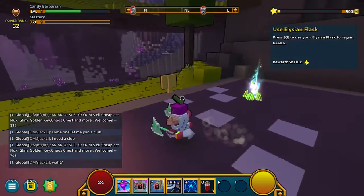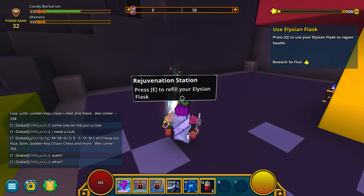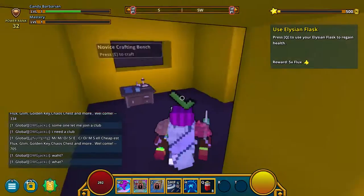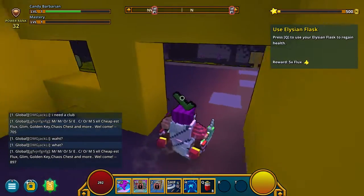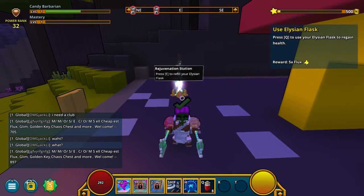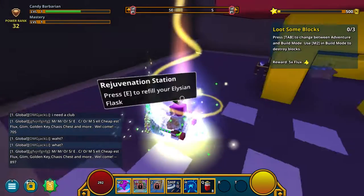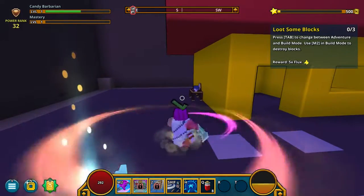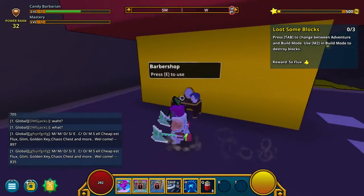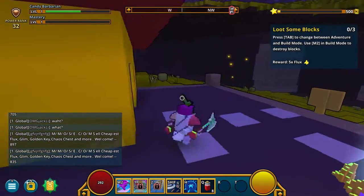Hey, it's a house! So what is this — Elysian flask? Interesting. Barbershop? I really want to get this check off of me. Novice crafting bench. Press Q to use your Elysian flask. Okay, and now we can refill it here. So what is the Elysian flask? It's that red bottle thing. I really want to get rid of that check mark on my head.